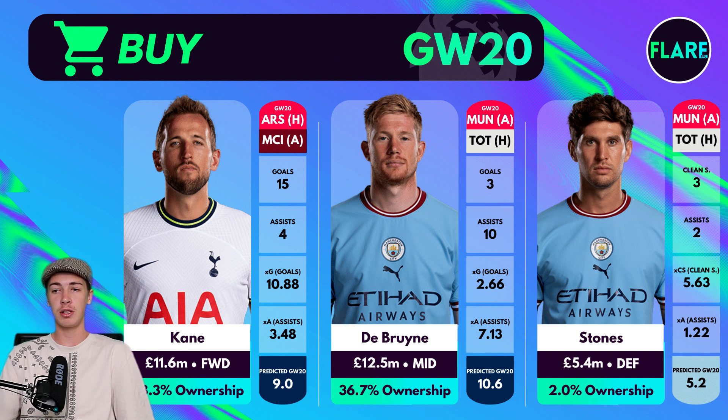De Bruyne has Manchester United and Tottenham as his two double game week fixtures and has been impressive for City this year with three goals and ten assists. He has one of the highest expected assists of any player this season with 7.13, and has the second highest predicted points for Double Game Week 20 of any player, only behind Haaland, with 10.6. If you've got Salah, I'd recommend switching to De Bruyne for his double game weeks.